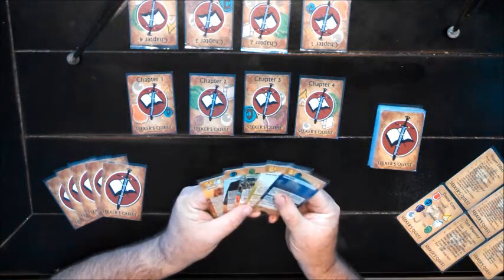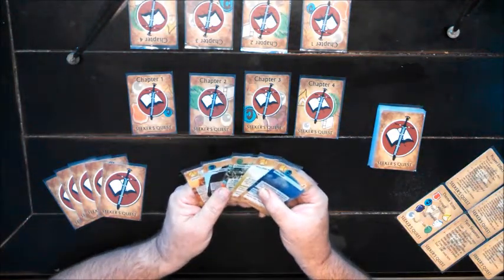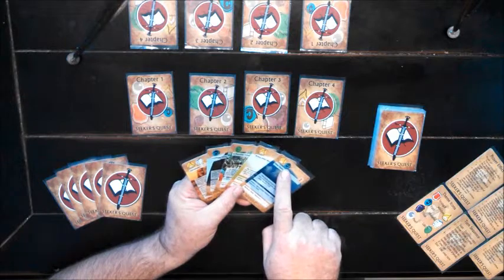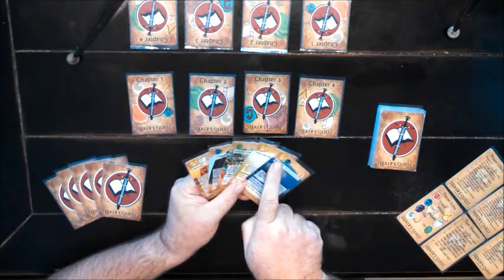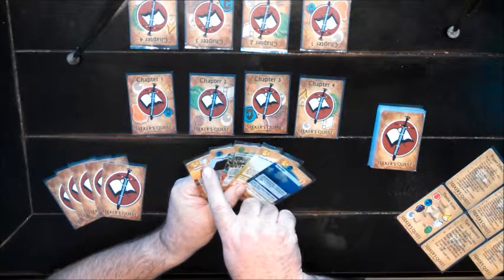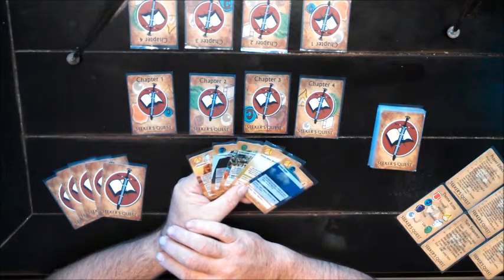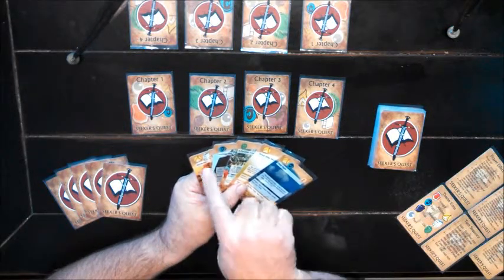Here's my starting hand of five verses. Before I actually start playing, I'm going to look the verses over and formulate a basic strategy. One of the first things I'll look at is the thematic icons. As I look at my hand, I see that I have 3 wisdom verses, 2 faith verses, and 2 icons of other types — namely life and histories. A good way to start is to begin by trying to create a chapter to gather the icon that you have the most of.